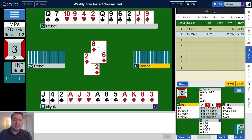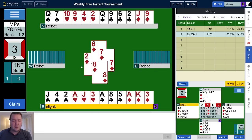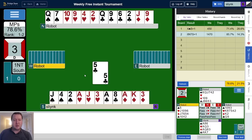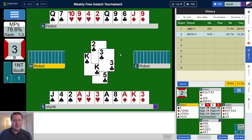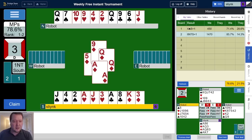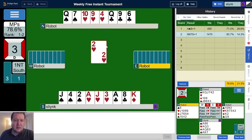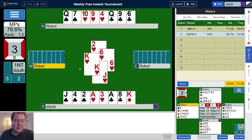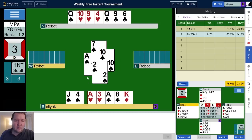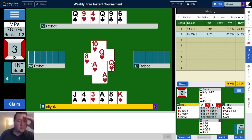I want to try and build tricks in clubs. Worth noting the two of diamonds means diamonds are probably four-two — they've probably got a four card diamond suit, not five. Let's start with a low club. The queen's set up there. The finesse worked once — let's see how it does. The doubleton queen appears. I've now got two entries to double finesse the heart, so I'm actually going to use my jack of diamonds straight away.